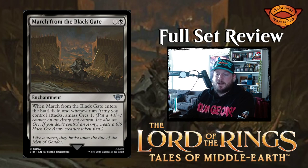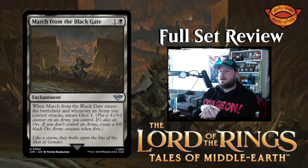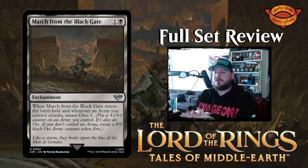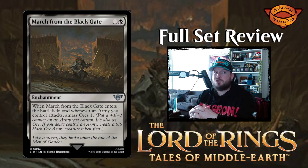To round out black we have March from the Black Gate — one and a black for an enchantment. When March from the Black Gate enters the battlefield, and whenever an army you control attacks, amass orcs one. This is a nice little enchantment that brings you value over time, and I think that's very strong.